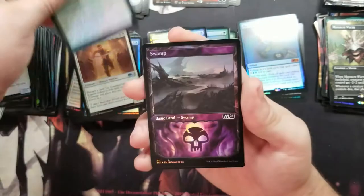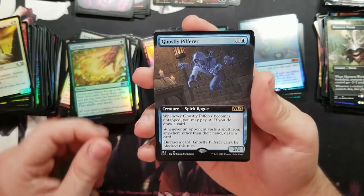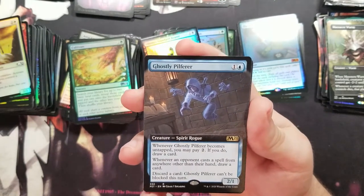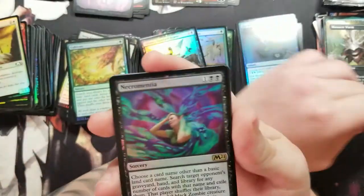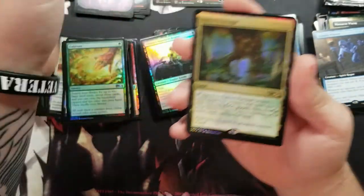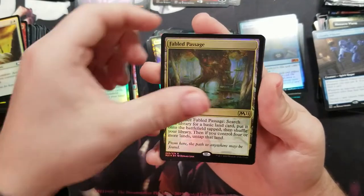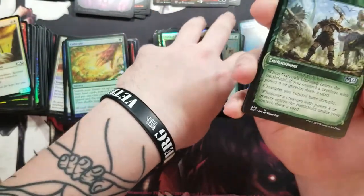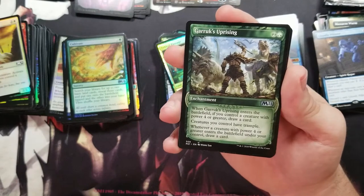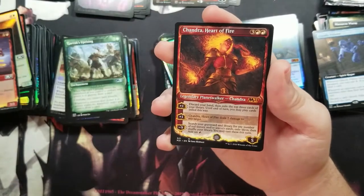Regular Cultivate — never go wrong with that. Love these Swamp full arts. Got a Ghostly Pilferer, that's not bad. Got a Necromentia — can never go wrong. And another Fabled Passage — so happy to get these because Fabled Passage just makes a deck really good. Simple fact: you don't have to run Evolving Wilds or whatever the equivalent is.